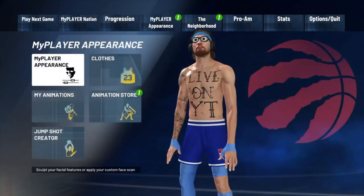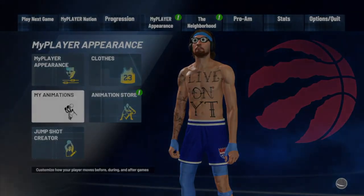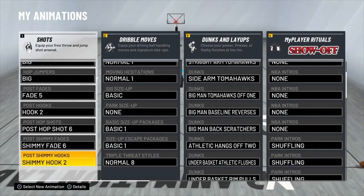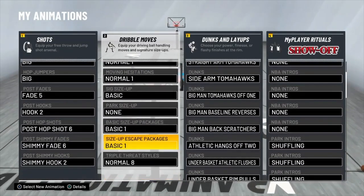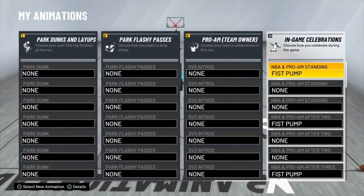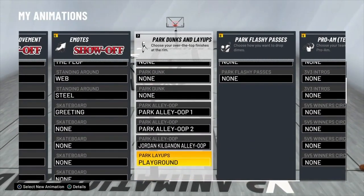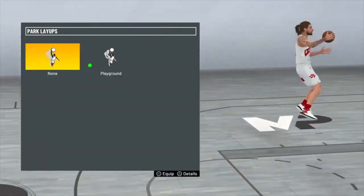Now we're going to slide over to the animations, which is really important. I'm not going to show you the prices — I'm going to show you which ones to equip. Jump shots are not important to me; I haven't changed a single thing there. Dribble moves — same thing, you don't need it. Now going over to park dunks and layups: I run playground dunks. You don't have to — I like it because I like to fool around from time to time. If you want it off, turn it off.